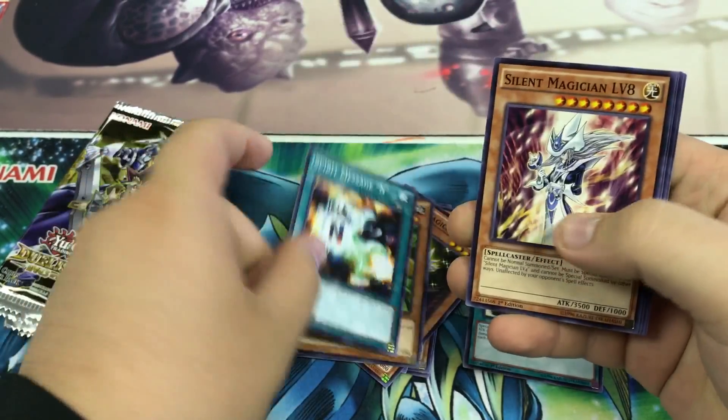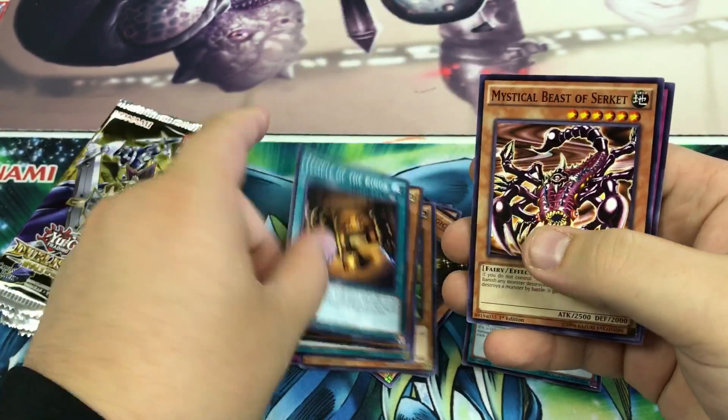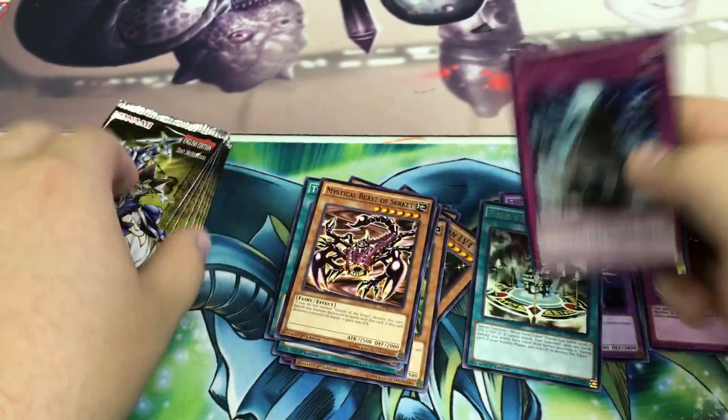Third pack: Spirit Message, Silent Magician, Temple of the Kings, Mystical Beast's Circuit, and Castle Dragon Souls.